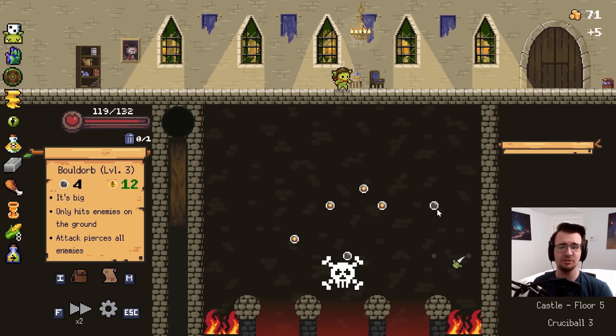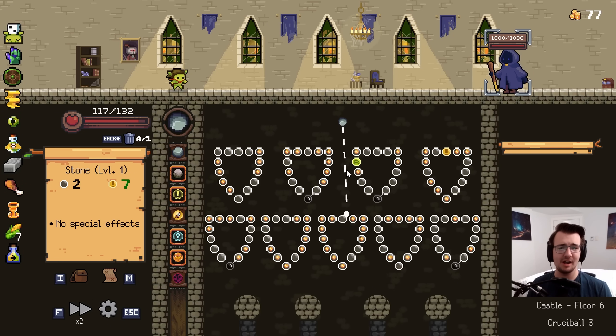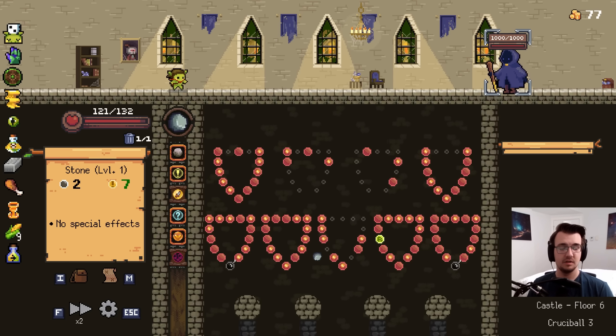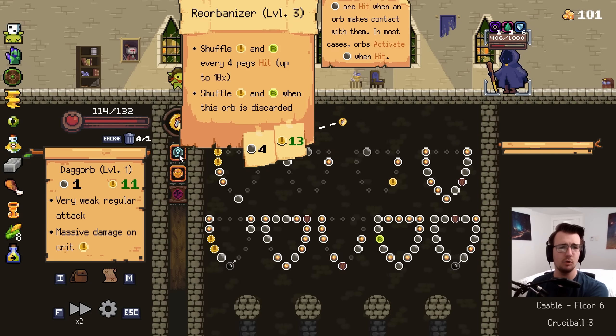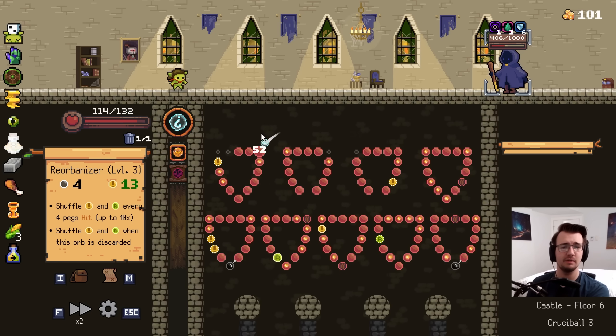This actually has very high potential, because if I keep building up coins, then I'll have really high damage. I've just got to thin a lot of garbage out of my deck. This is a really nice start already. Well done, stone. So what's better here? Dag Orb or Reorbanizer? Oh, it's Reorbanizer. It's just straight up better damage, also a killer effect.